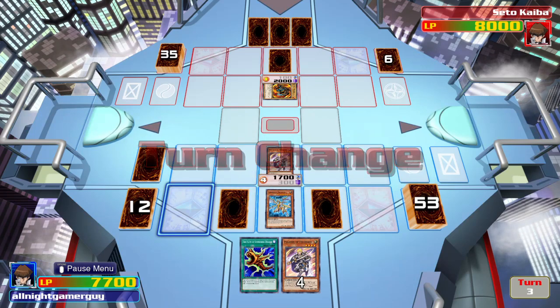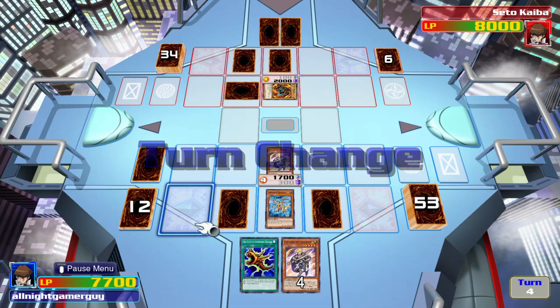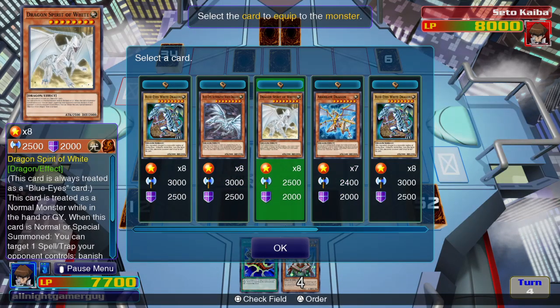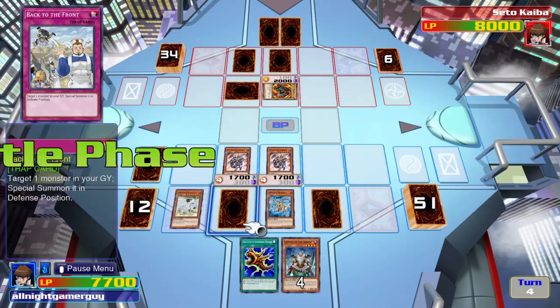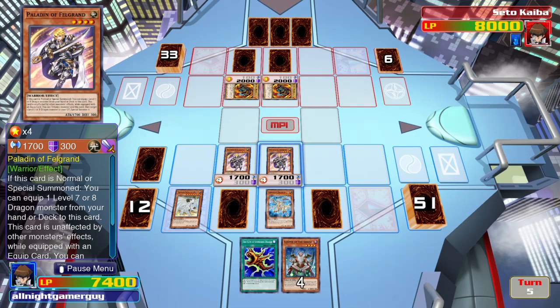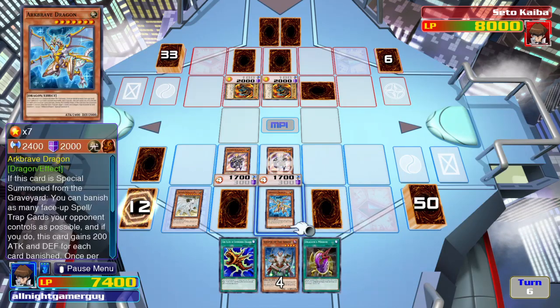Okay, he's got Flame-Filled Guard now. Let's see. I'll summon another Paladin. This time, I'll equip him with Dragon Spirit of White. And I'll have him attack the face down. At least I know... what's face down? Is he going to summon Blue-Eyes? Oh, that's going to come in handy later.